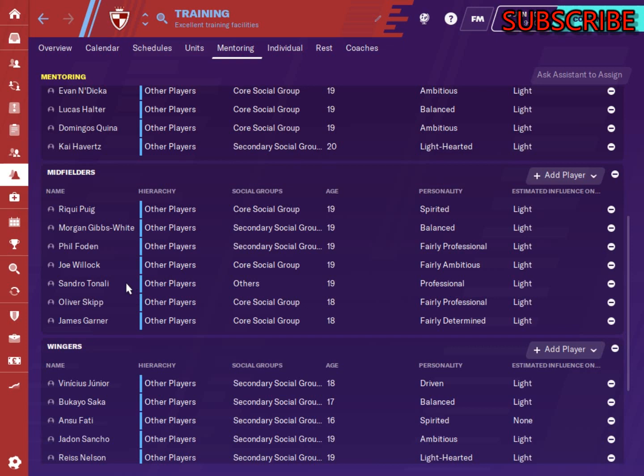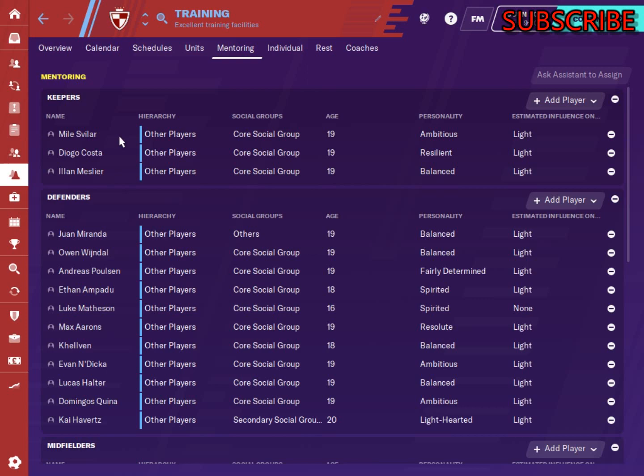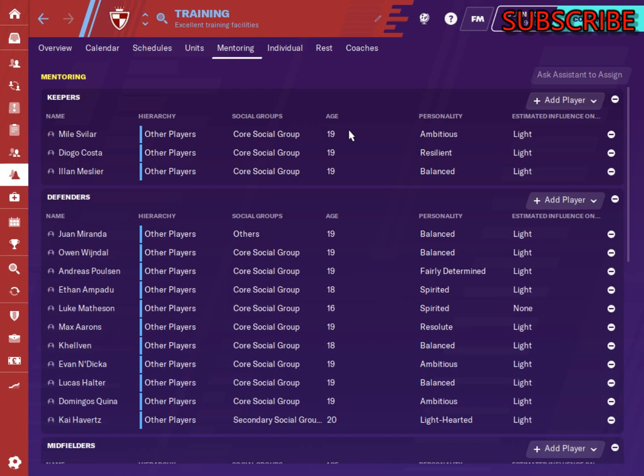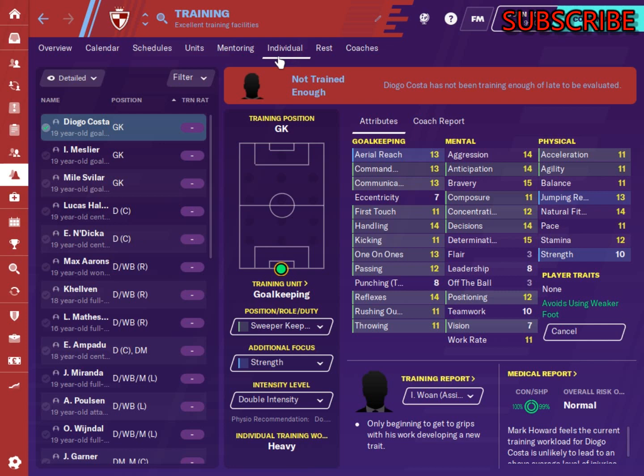The wingers and strikers are all separated — strikers in one group, wingers in another, midfielders in another, defenders in another, keepers in another — so you have five main groups. What it does is form a way where they actually become more sociable with each other, start learning from each other, and become better as individuals. When you go to the individual screen, the player traits they're now learning will actually be learned a little bit quicker.